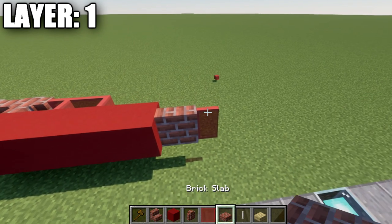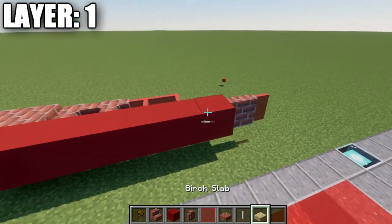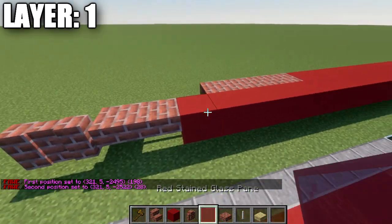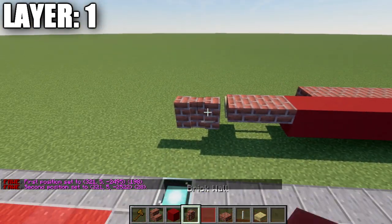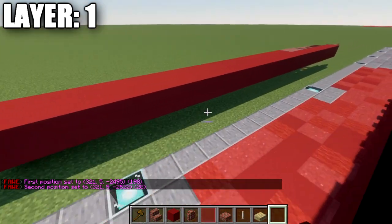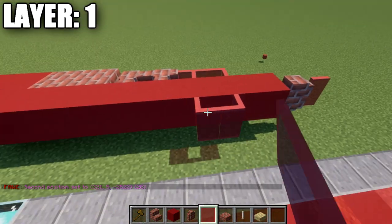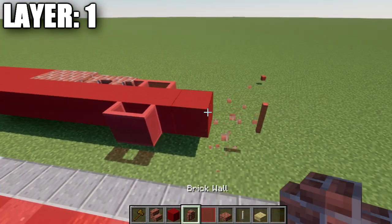We're going to start off by placing down a red stained glass pane followed by a brick wall, and then place down a long row of red concrete. This row is going to be a total of 28 blocks back, followed by two brick top slabs and two brick walls. From this, going back up to the front, we're going to go up to the side and place down two red stained glass panes.